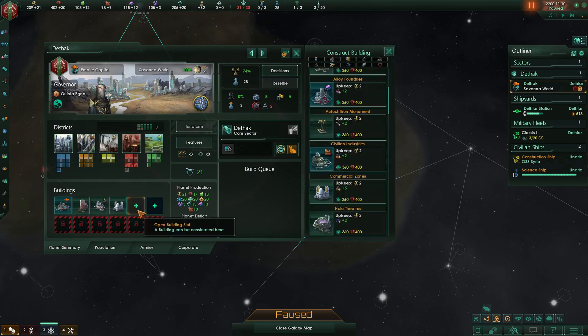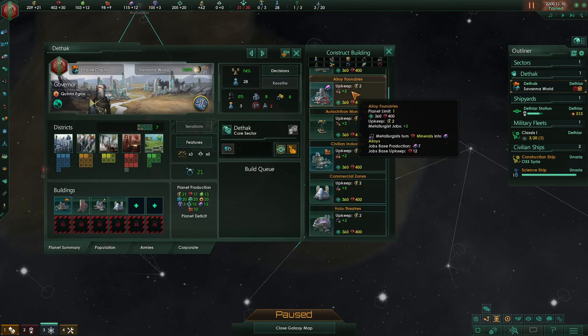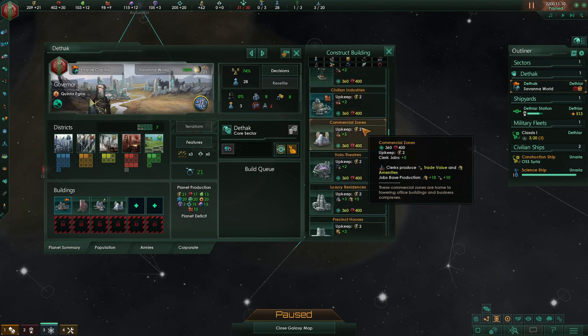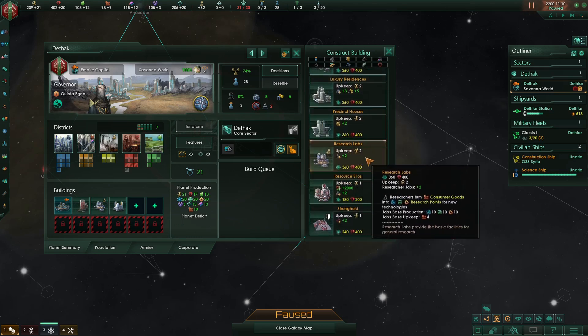So how do I employ these people who are doing clerk jobs? I'm going to be building buildings. The initial buildings I could choose between: there are research labs, which give me two researcher jobs and some extra science — about 30 extra science, which is fantastic.